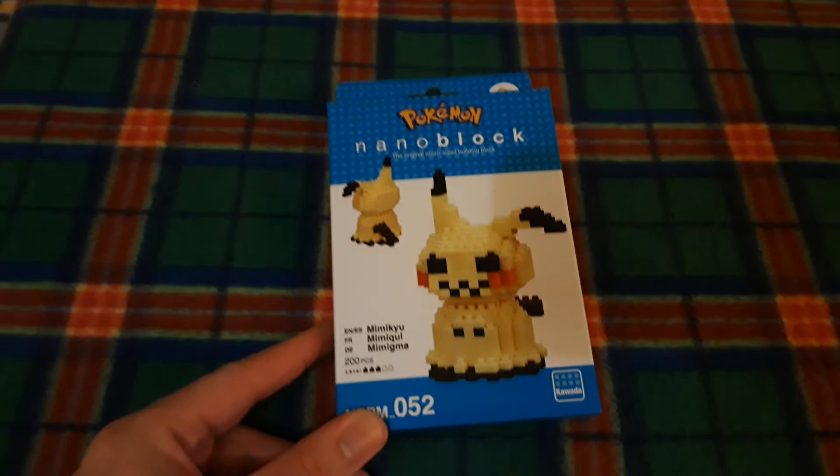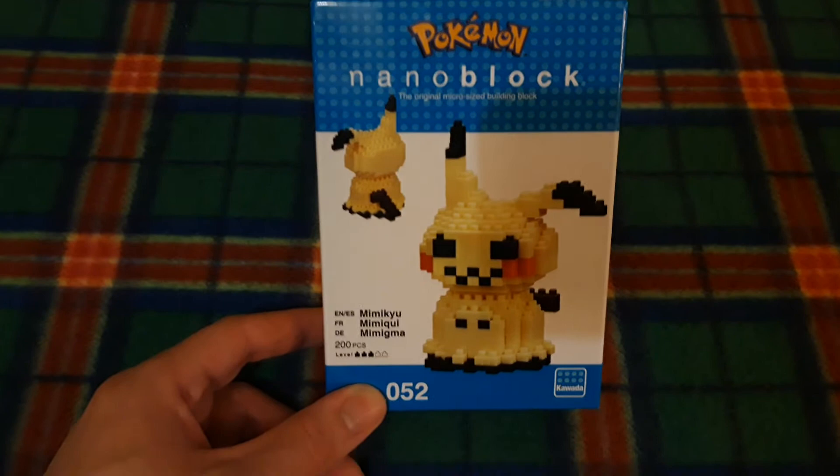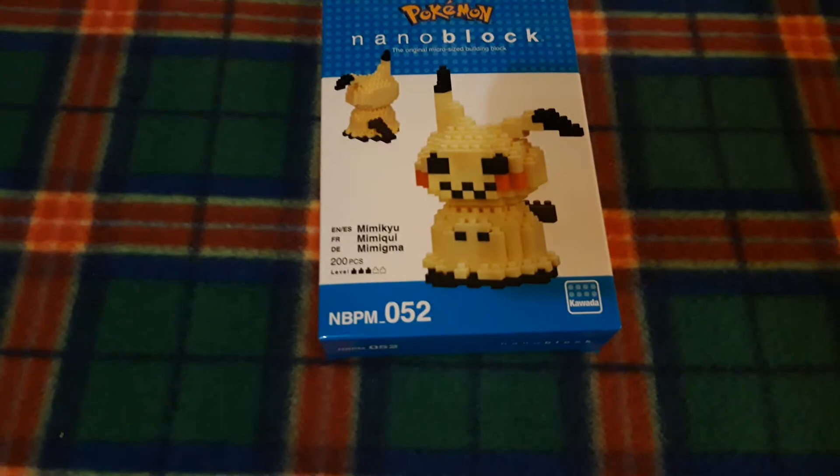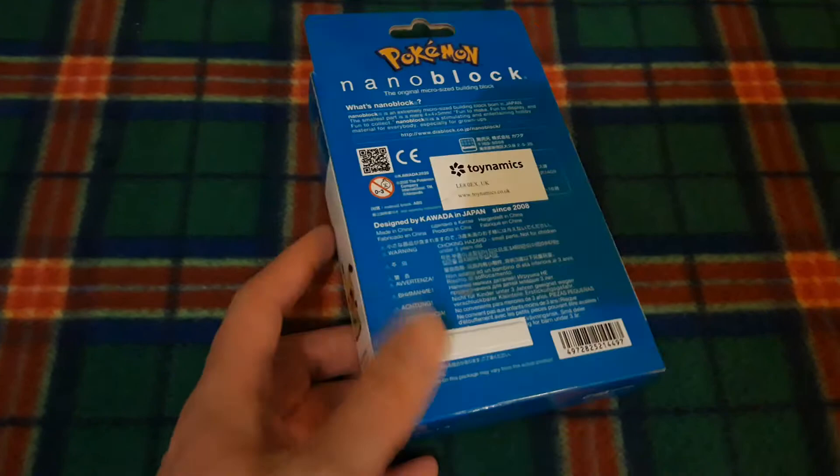It's Mimikyu, NanoBPM number 52 — practically the dark, creepy wannabe of Pikachu. And according to the Pokedex lore, if you try to lift underneath Mimikyu's rag, it is said to bring your untimely demise.